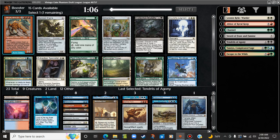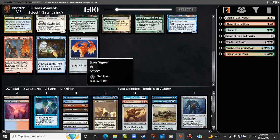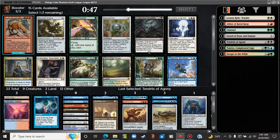Here's where it gets interesting — we have a Kiki-Jiki, a Thieving Skydiver, and is it a Signet? And a Chrome Mox too, wow. These are all pretty solid cards. I think Chrome Mox is probably the pick over Kiki. We have the Splinter Twin but nothing to do with it yet. Chrome Mox is on plan and it just helps out with our strategy so much.